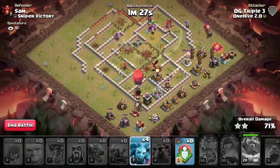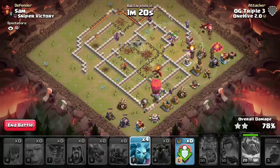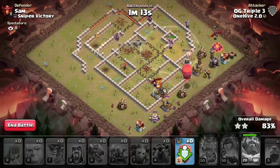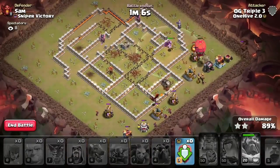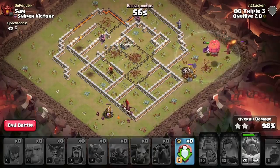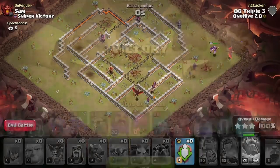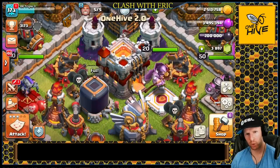All splash damage is down, dragons are healthy, and the cc hound that the king pulled is locked onto an archer in the corner — won't have to deal with it. Sending in the remaining minions and troops for cleanup. We've got this — it's going to be a three-star. Good plan, good execution. All the splash damage was accounted for, our bats survived, and our dragons stayed healthy. Even the slammer survived longer than expected — it plowed right through the air defense. Three-star on the board. Make sure you guys hit that like button, subscribe, give the drag bat a try, and I'll see you in the next one.